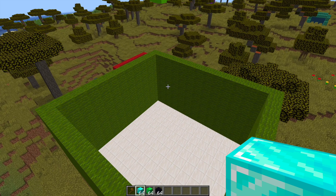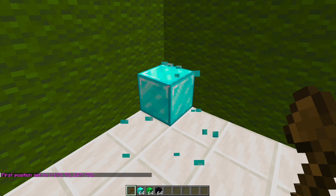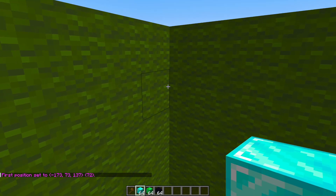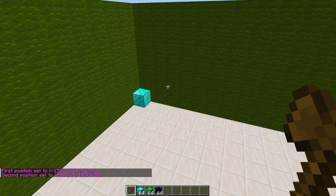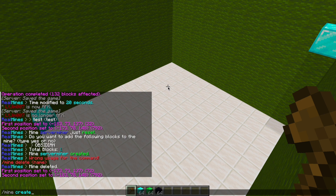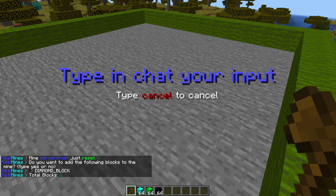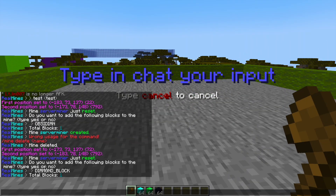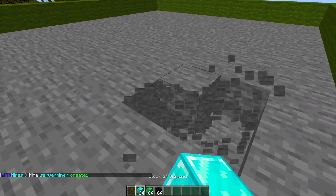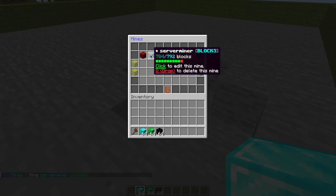I've built this little cube over here which is going to hold the mine we're going to create. In this corner I'm going to pop down the block and using the WorldEdit wand, left click to set that position, and then over here right click to set the second position to select the entire cuboid. Then we do /mine create, name it 'serverminer', and it gives you an option for the type of mine — schematic, farm, or blocks. I'll do blocks, and then serverminer has been created.